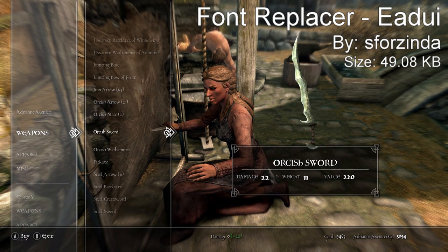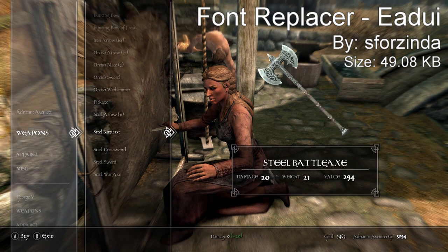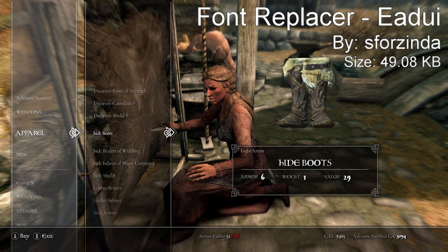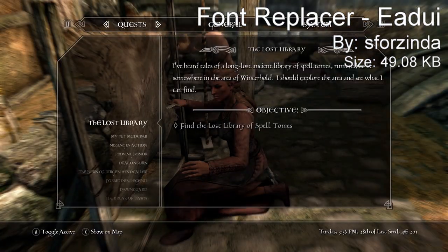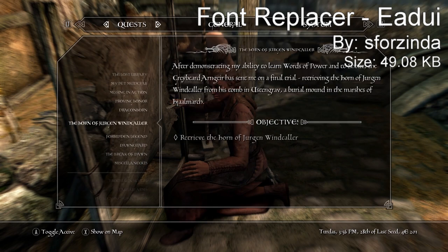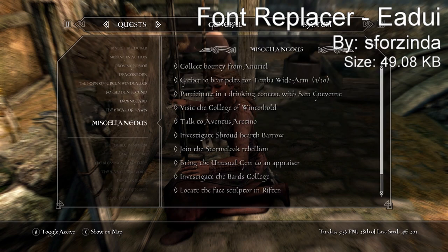I haven't covered a lot of these because I think they're such minor changes that they don't really add much to the game, but I got a few requests to look into some font replacers and UI fixes. It actually changes the way the game feels and makes it more immersive, because the vanilla text looks more modern than what fits the time period the game takes place in. The Dovie font looks more old-timey, which I think looks really cool, and that's why it comes in at number five. I'd recommend giving it a try.